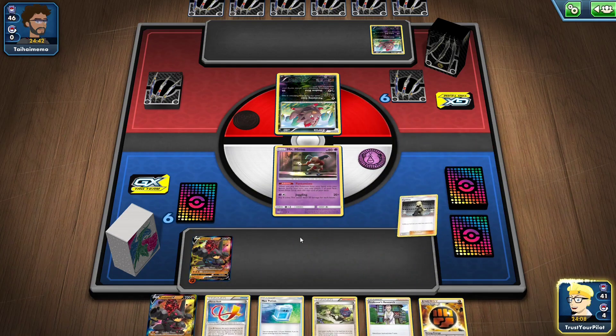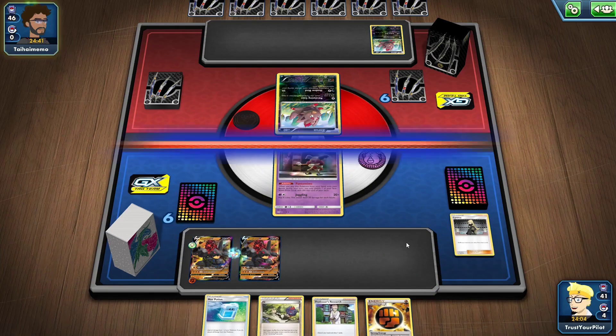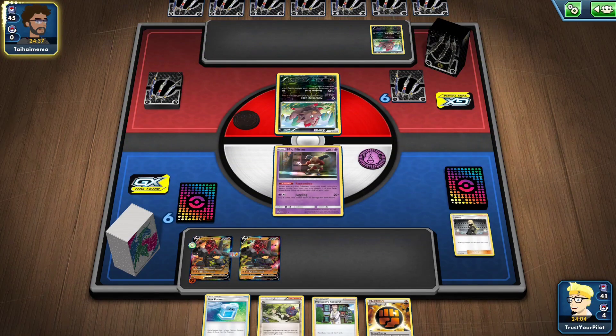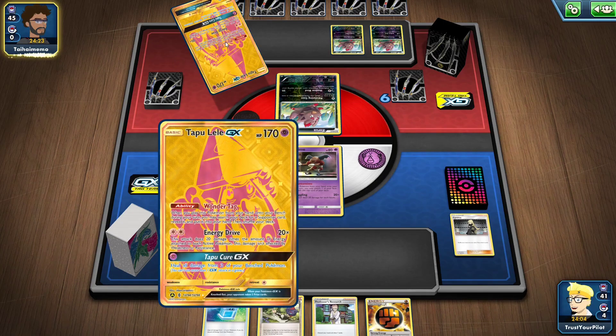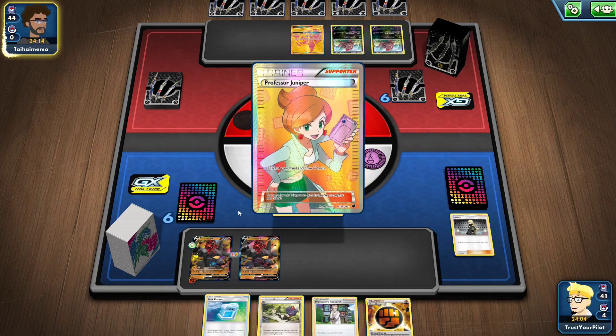The reason I play baby Buzzwole is: yes, if they knock out a VMAX they go down to three prizes and it becomes useless. But if I'm going second and they knock out a Colossal V — a quick cheap knockout on a Colossal V — they go down to four prizes and then I can use Buzzwole. There's Tapu Lele — get ready to see that go up in usage once Shaman is gone.